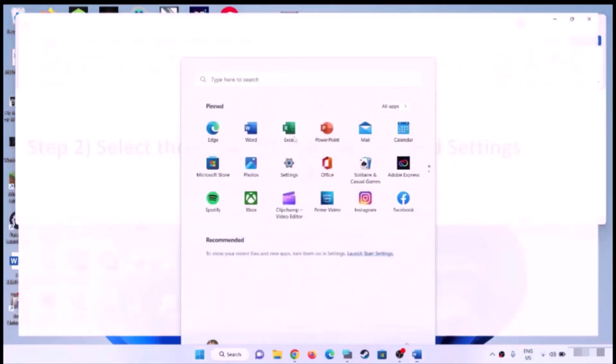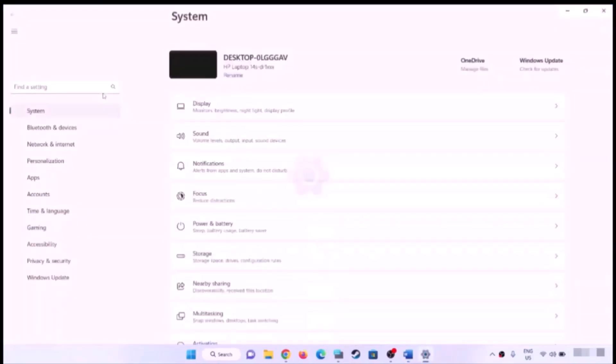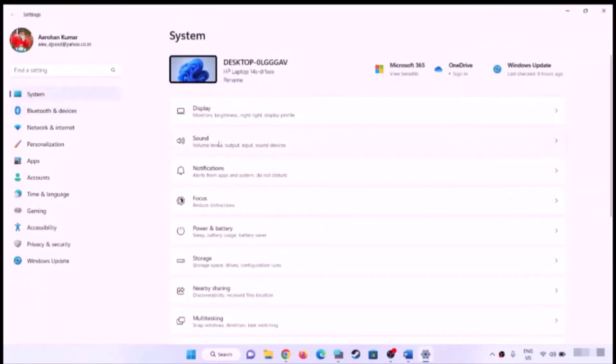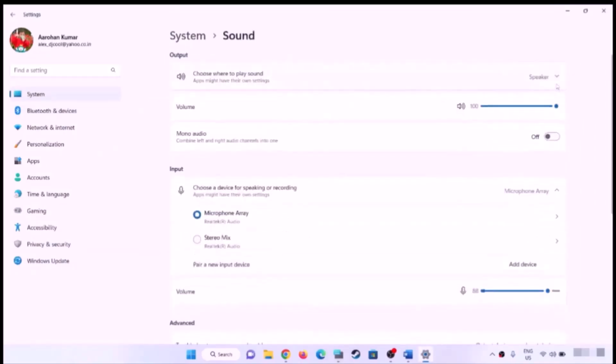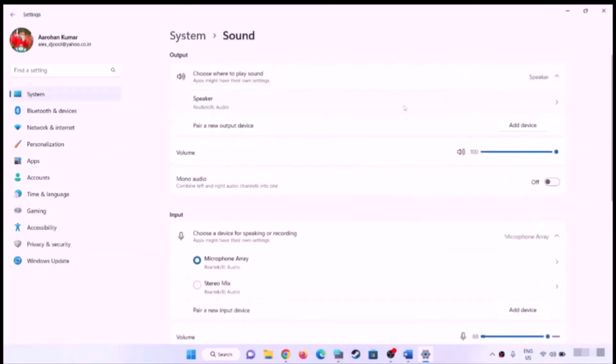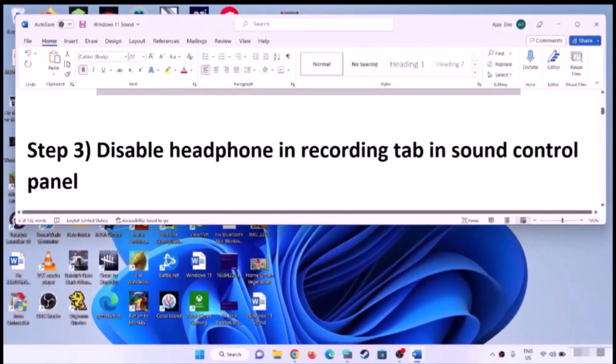Select the right audio device in sound settings. Open Windows 11 Settings, go to System, then click on Sound. Make sure you have the right audio device selected — if you're using headphones, make sure the correct headphones are selected.